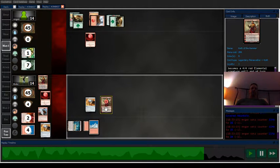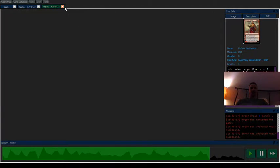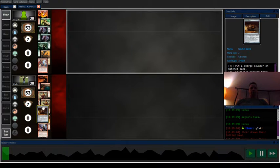They have no cards in hand, they have to do something about Koth. I ult next turn and then I can just kill off everything they've got — and they don't, so game one is over. Game two — I mulligan this hand, no lands.